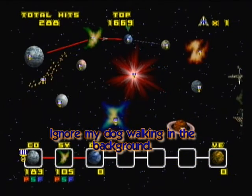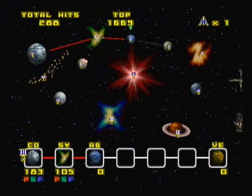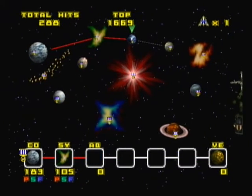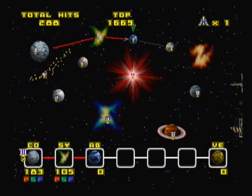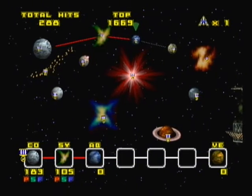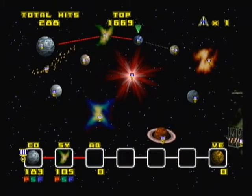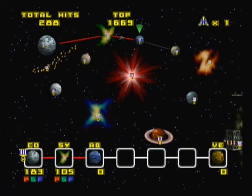Hey everybody, this is the Epic Fudge bringing you the next part of Star Fox 64. In this part we will be tackling the level Aquas, which is the underwater level of the game. I love underwater levels — they're so fast and brilliant and amazing. Everyone loves water levels.